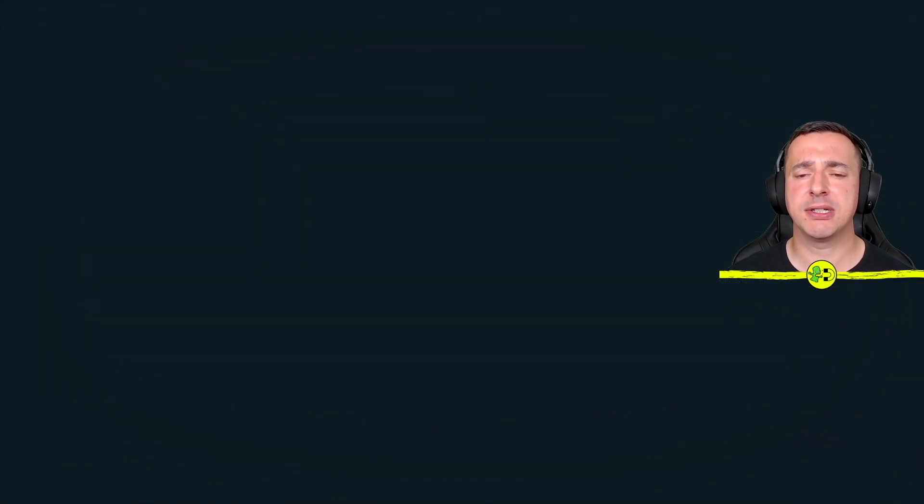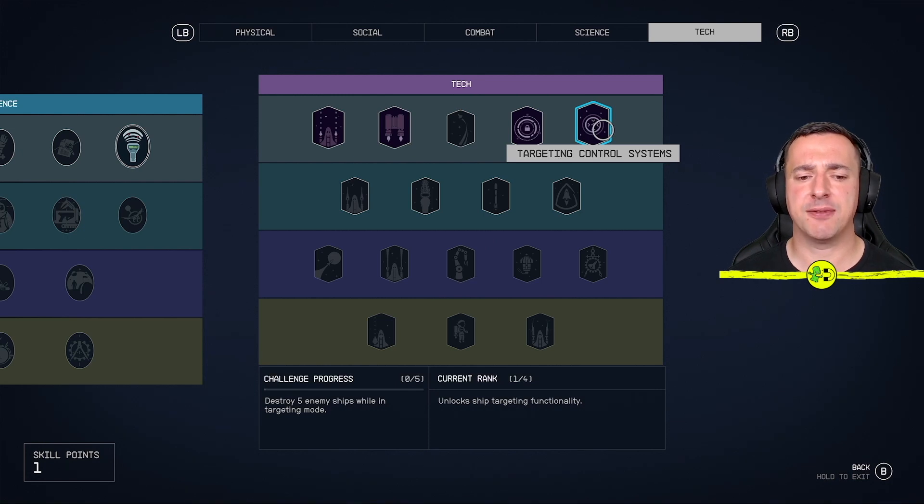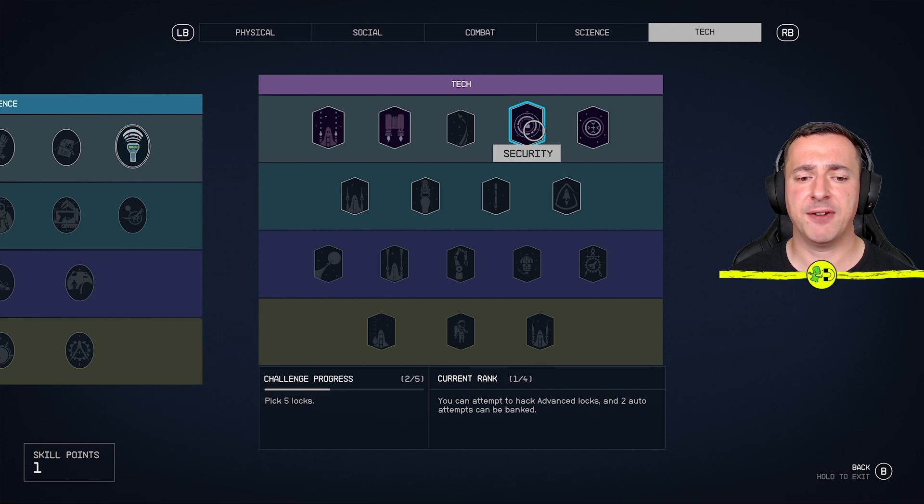Just hit the pause button, go to your skills and what you need to be looking at is whether you fulfilled the challenge of whatever one you've got. So you can see this one says challenge progress 0 of 5. So you first of all unlock the skill. This one you can see I've got two of five so I still need to pick another three locks to finish this one.